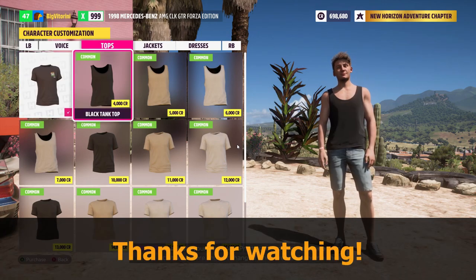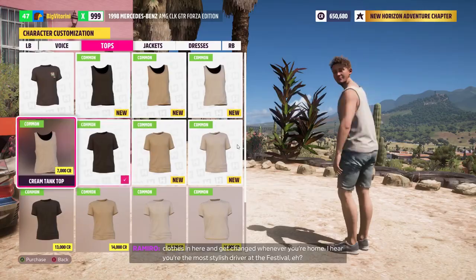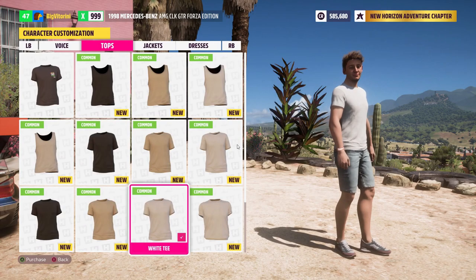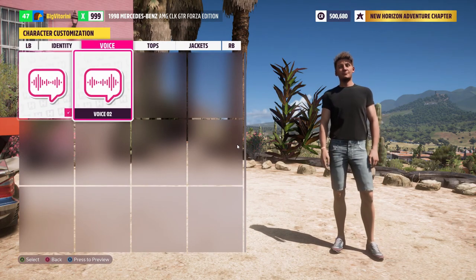Another thing you want to do is, if you have the possibility, go ahead and buy all of the items from the clothes section. This will increase your rewards in the wheel spin as it removes clothing items from the wheel spin pool, so you get cars, money, and other good stuff instead.